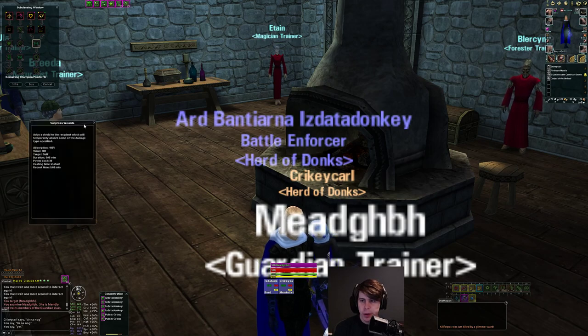This ability right here is actually pretty cool — it's called Suppressed Wounds. What it does is give you a 200-value ablative that absorbs 100% of the damage. It's a five-second reuse, instant use, one-minute duration. I just use this whenever I'm about to take a little bit of damage — it essentially gives you free 200 health, absorbing 200 damage right off the bat. That's a pretty good ability.